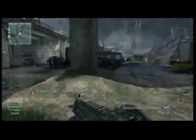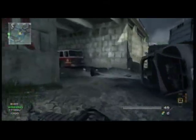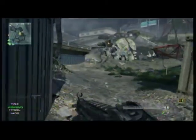So I got my SAM turret, but I'm not going to use it right away because I don't want to set it down and have someone just kill it. I want to use it when there's something in the air that it can shoot down, to assist my team as much as I can.